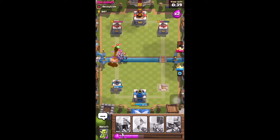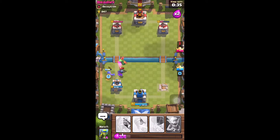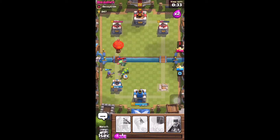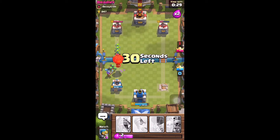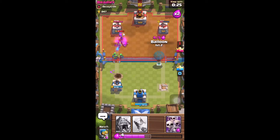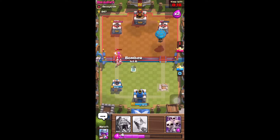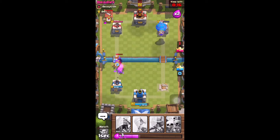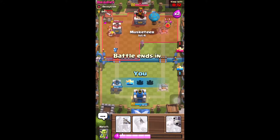Hopefully I can get that one crown guys. This is looking not so good. Hopefully I can take out that balloon. Alright, I got that balloon down. I'm going to have to deploy my balloon to the right side if I've got any chance at this. I'm going to deploy my bomber. I got the right tower guys — I got the right tower!